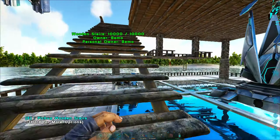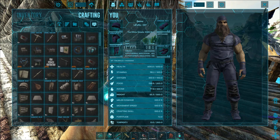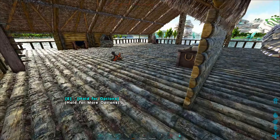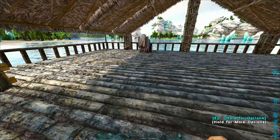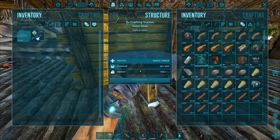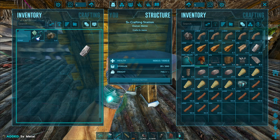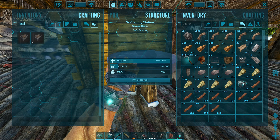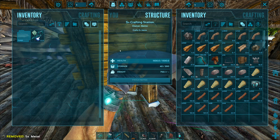One more thing before we go — I forgot to make a feeding trough, and I don't have enough metal to smelt. I need to smelt some more up. Oh wait, we've got metal right here, but we need regular metal. How much do we need? Eight — okay, I'll have to pick some up before we come back and then we'll make a feeding trough.